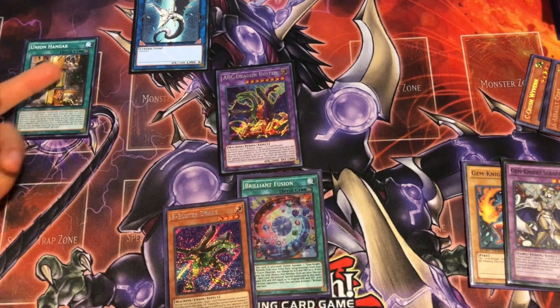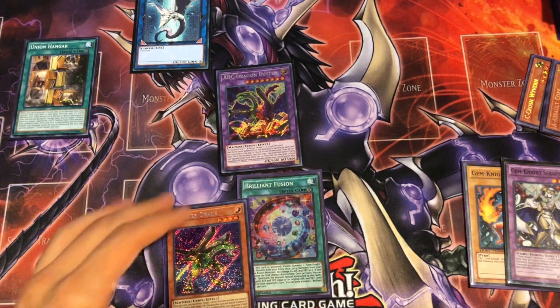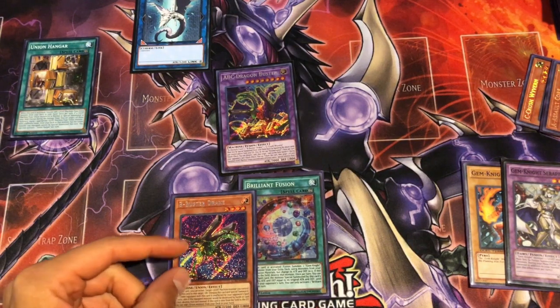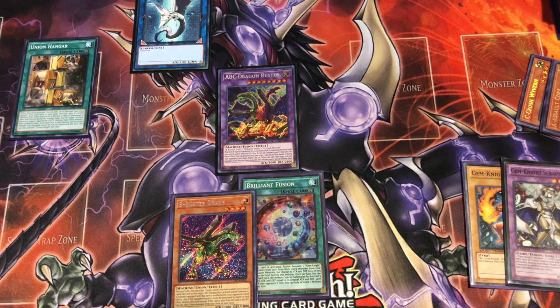So with this we have 1, 2, 3, 4, 5 on field and then 3 other cards in hand to give us a plus three. Hopefully we drew into some traps or a hand trap. If not, we've got at least one interruption, then we can tag out to end our board or on their turn so we have more link plays to go into. So this is the combo y'all — the two and three card combos for ABCs. I know A is at one and it looks like they're dead, but it's just that they're a lot more fragile — maybe not dead, but very, very fragile. You get rid of that A, it's a wrap. Let me know what you think down in the comment section below. This is Austin Plus3TCG, signing out.